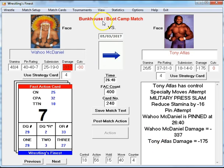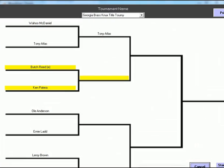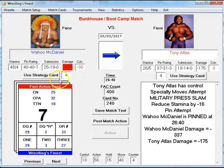Just hit F4 and boom, you're right there at the next match. Before each match you do have to remember to make your match settings — what type of rules you want for that match. We set it up that way intentionally, so prior to each match you can set something up a little differently if you want.